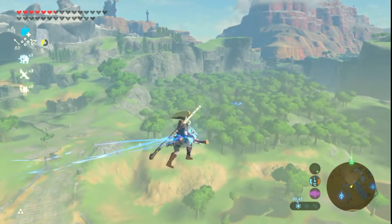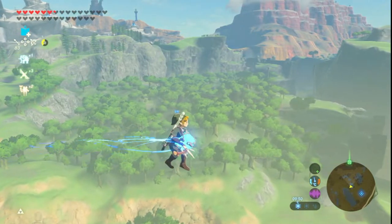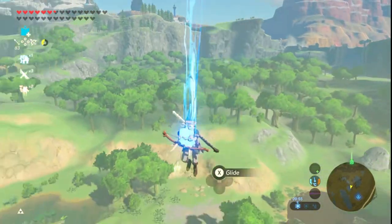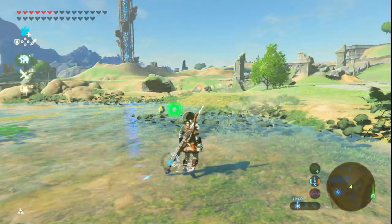You need to hold B and walk up onto a ledge. If you did it right you'll keep on holding B and you'll fly. The reason why it does it is because the bomb is pushing Link up and around.